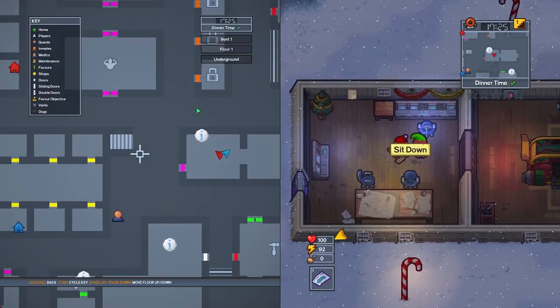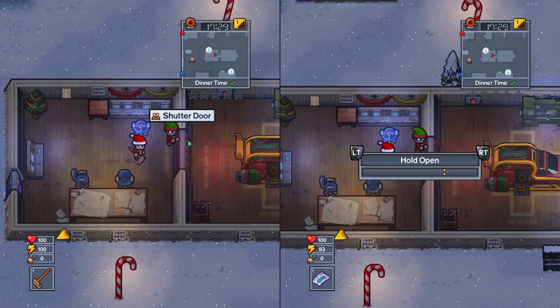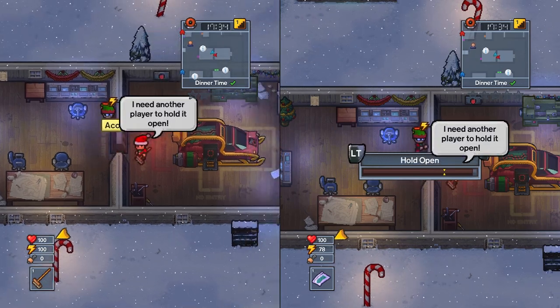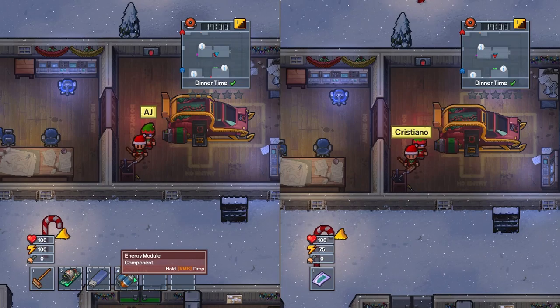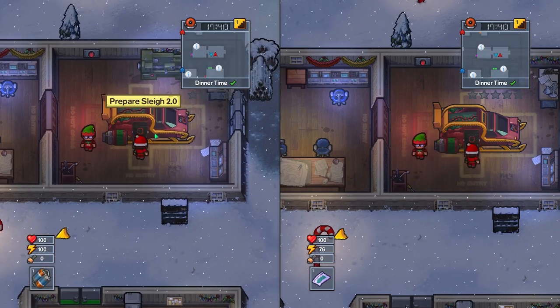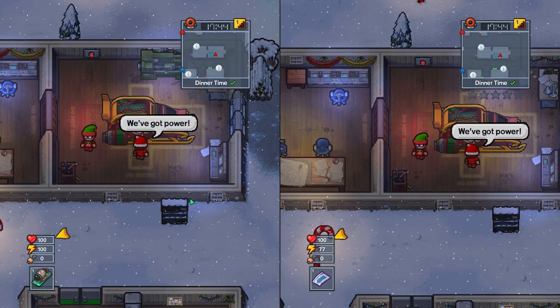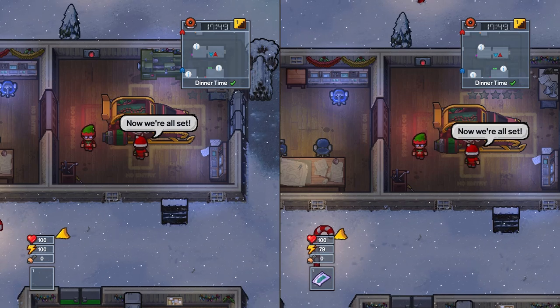Then get your teammate over to the right side of the prison on floor one, in the room with the multiplayer shutter door. They'll hold it open so you can get inside, then you hit the button so they can get inside too. Finally, put the energy module in first to power the Slay 2.0, then the Slay chipset to program it, then the USB stick to tell it where to go. Then press E to escape.